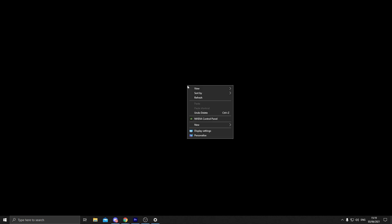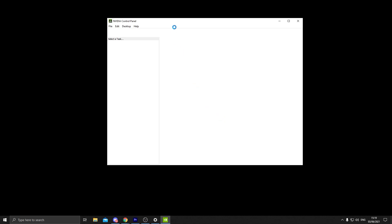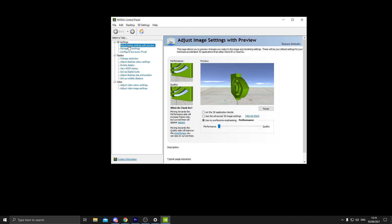Step five is specifically for people who have an Nvidia graphics card. If you don't know whether you have one, right-click on your desktop — if you see Nvidia Control Panel, you have one. Click it to open the control panel. Then click 'Adjust image settings with preview.' Right now it might be set to a quality-focused mode with smooth edges, but we don't care about quality — we want best performance. Select 'Use my preference' and drag the preference slider all the way to Performance.